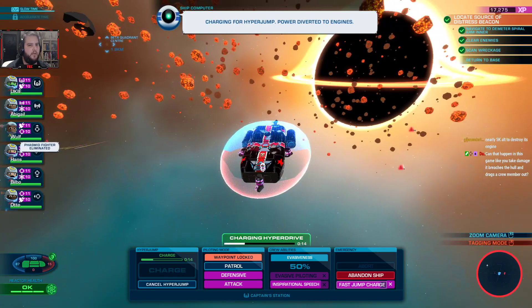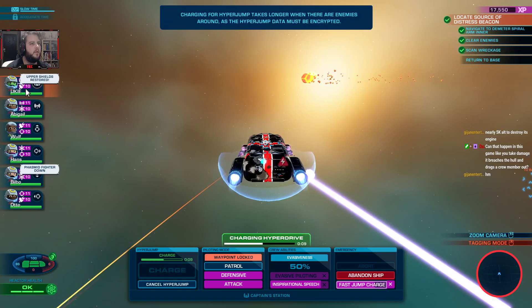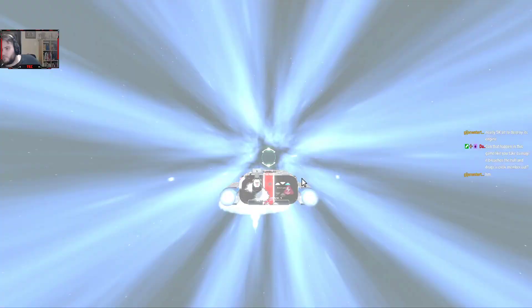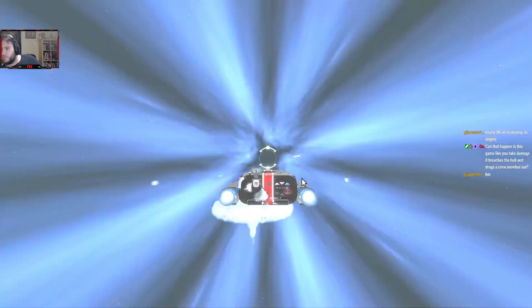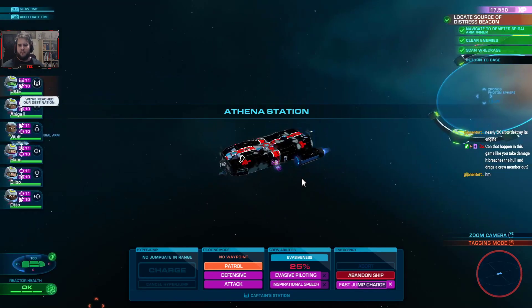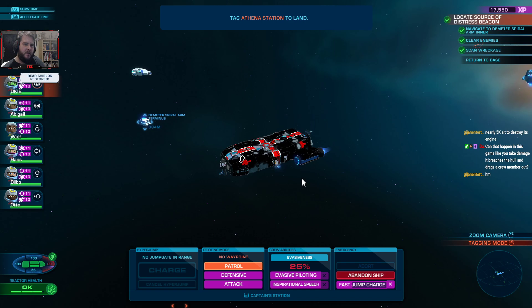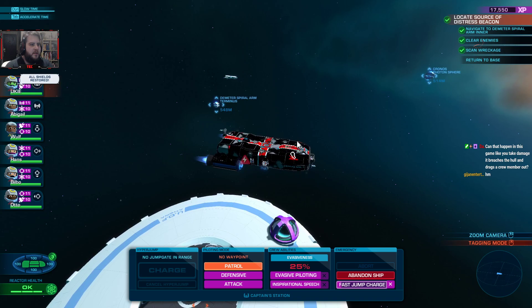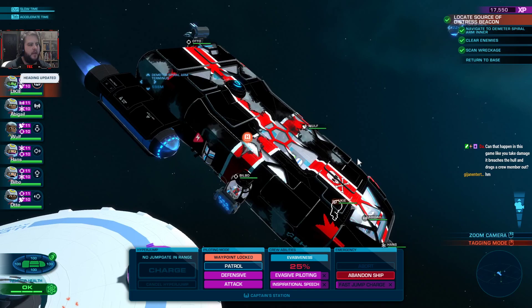I think bits are falling off my ship. We should be fine. Eight seconds. Three, two, one. Bye-bye. Can it happen in this game — like you take damage, it breaches the hull and drags a crew member out? I haven't seen it yet. The most I've ever taken damage in a part is yellow. Like even this, our whole system is still green as you can see at the bottom.